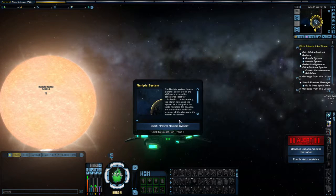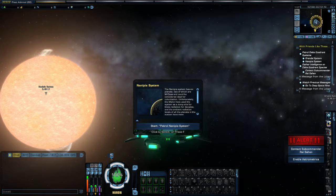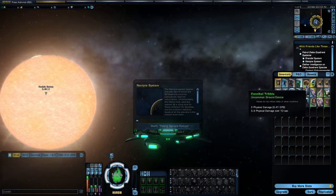Before we move on to the next patrol mission in the With Friends Like These storyline, I want to show you guys something. I picked this up over the weekend — it's this Tribble, which is a Cannibal Tribble.